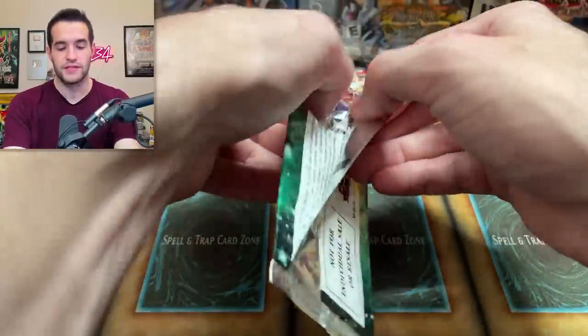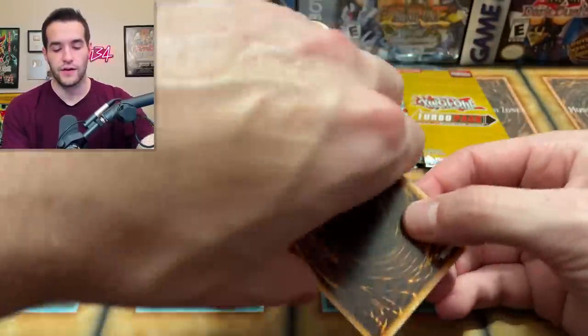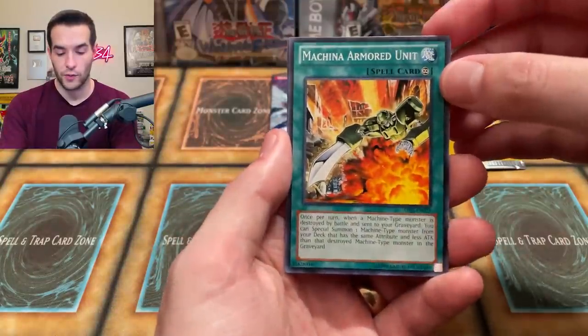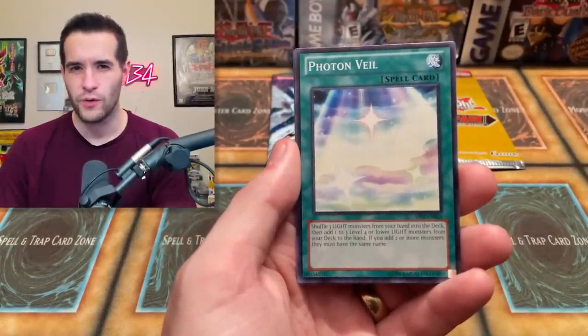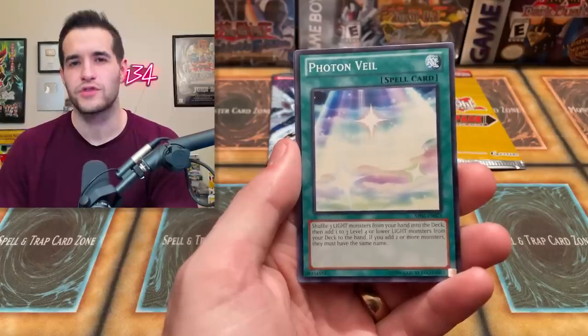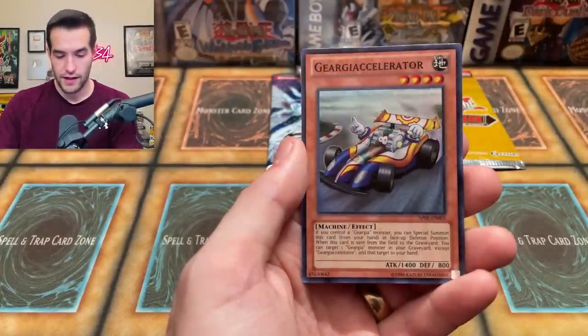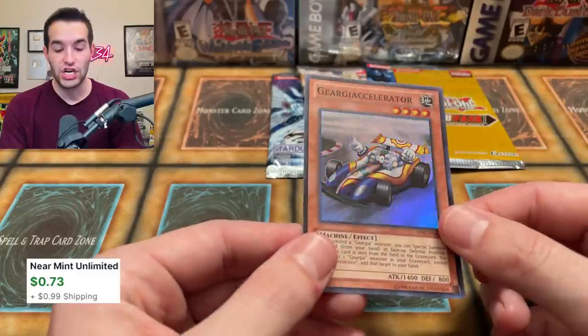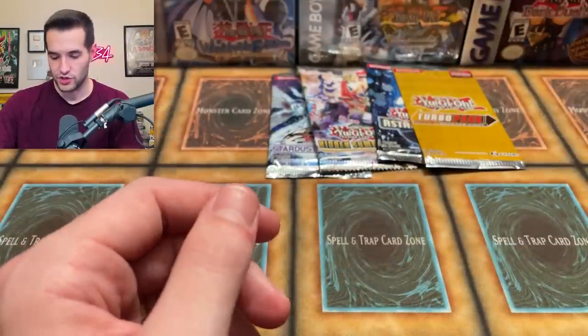Pretty insane, okay — we're gonna flip it around. We have the Machina Armored Unit, and the Photon Veil. I think in Astral Pack there was only one ulti — or maybe that was Turbo — I think those turbos. Still three in here maybe — I can't remember. Photon Veil and a Geargiaccelerator — I don't know how to say that but that's a super rare. Okay, it's not an ulti, that's all we know.